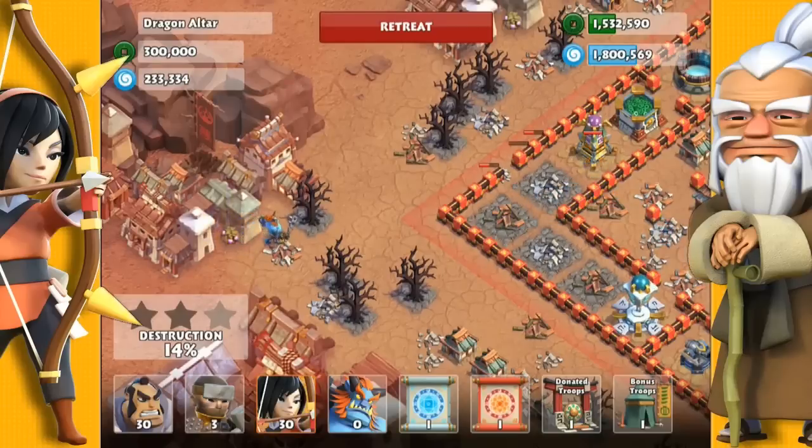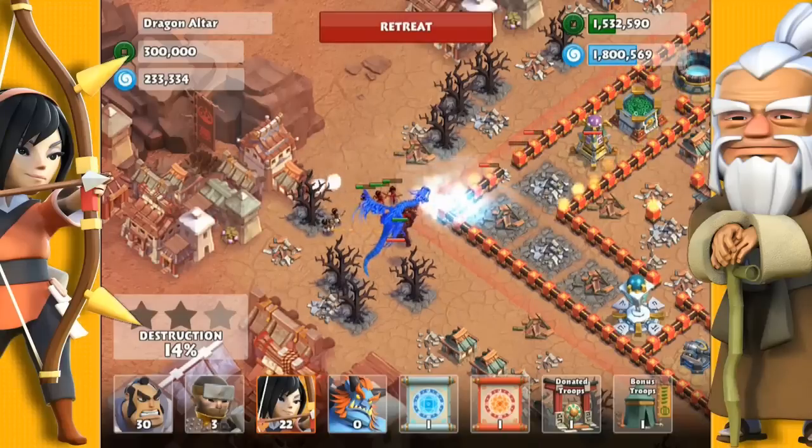Once that dragon latches onto the Oni troll I'm going to drop archers from behind. Try and drop your archers at the tail side of the dragon. If you get to the front side you'll get splash damage. It doesn't take too many archers to take this dragon down.